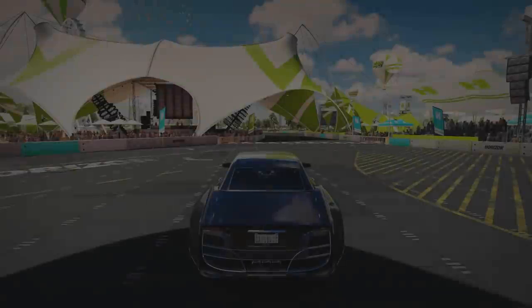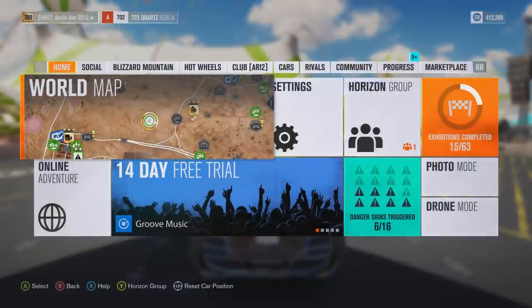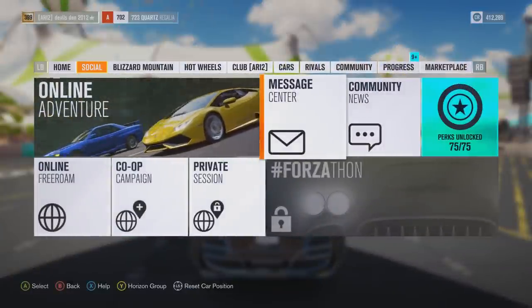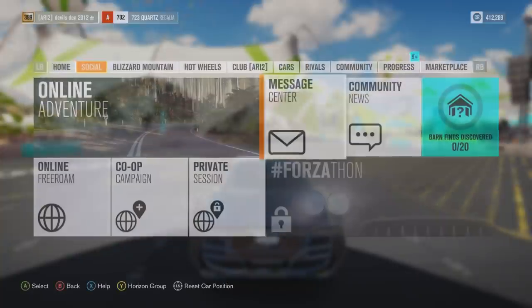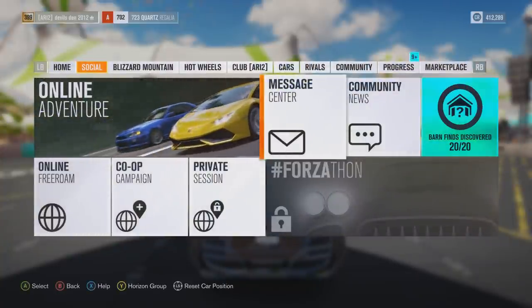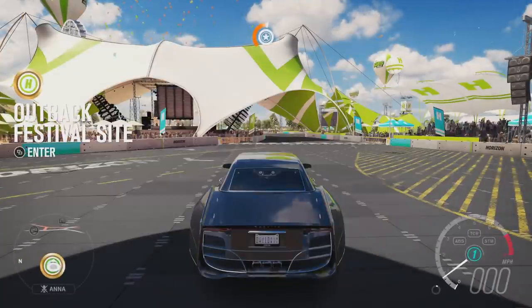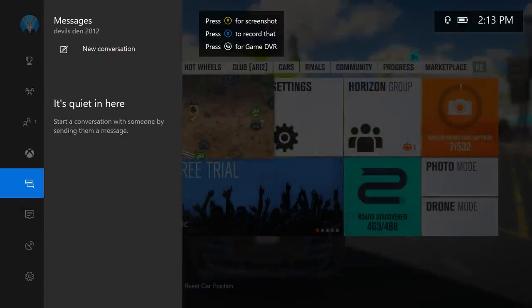We're just going back out here. This is an A class car. First, let me show you how I got this — all you have to do is go into your message center and it should be in gifts. I'm pretty sure if you have Final Fantasy they'll send it to you through messages right there.